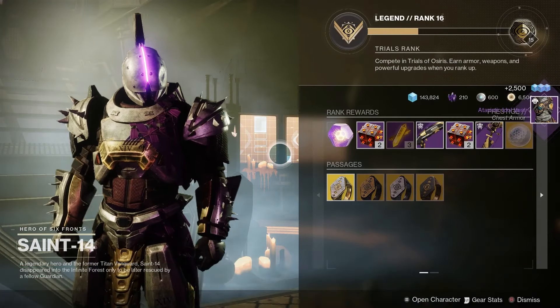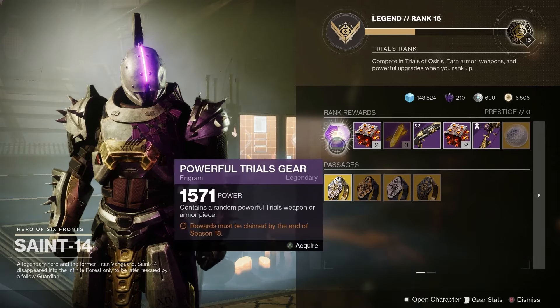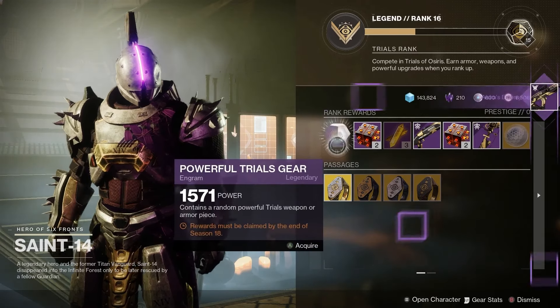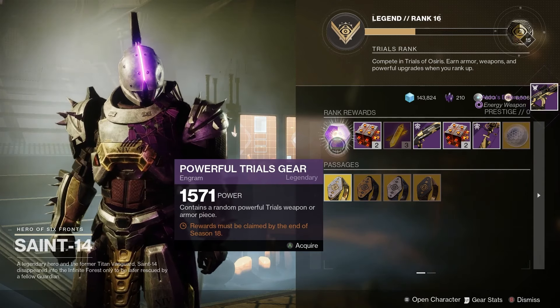In addition to the regular rewards, we've also got legacy focusing at Saint-14. This means you can get weapons and armor from past seasons, including legacy weapons, the Pyra Cassent armor, and also the Exile armor.